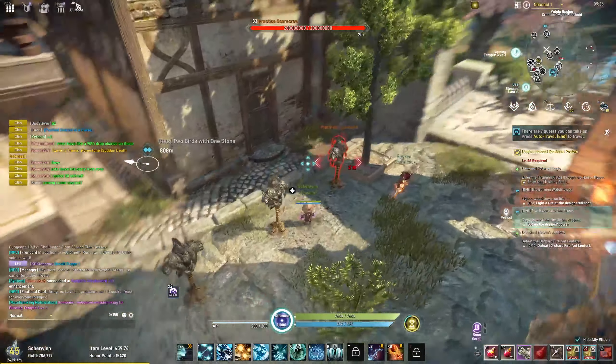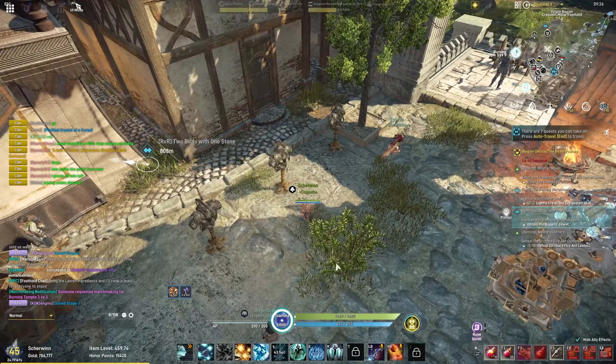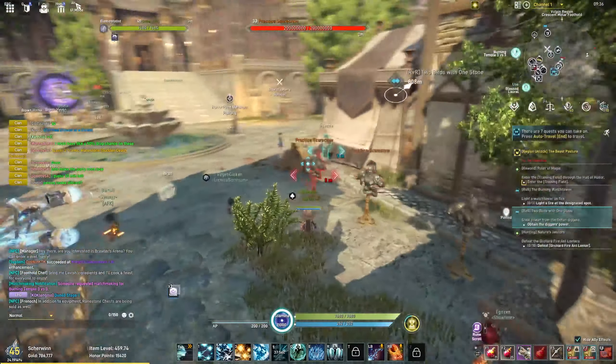Last, we have the Frost Fall, which resets all the abilities. But if you have the purple version, it also de-freezes the targets around you for 3 seconds. It's an instant cast and will de-freeze anyone within about a 5 meter radius.